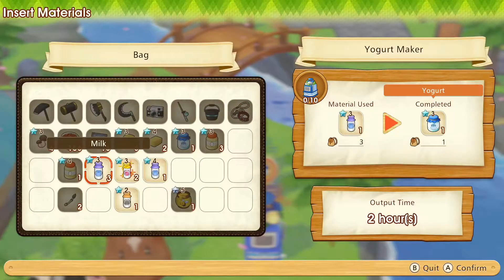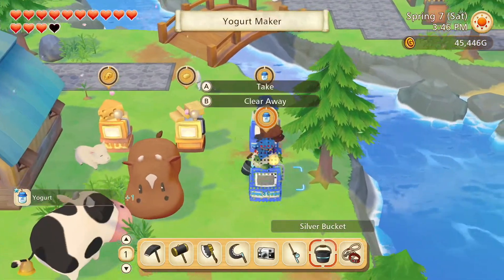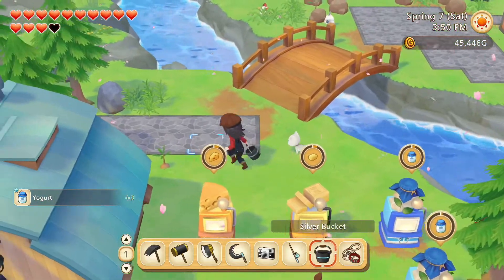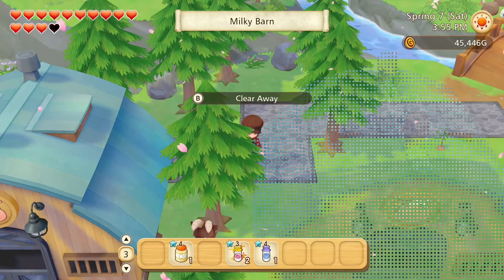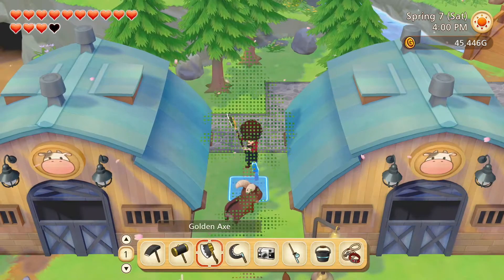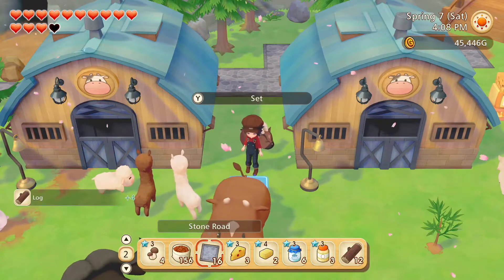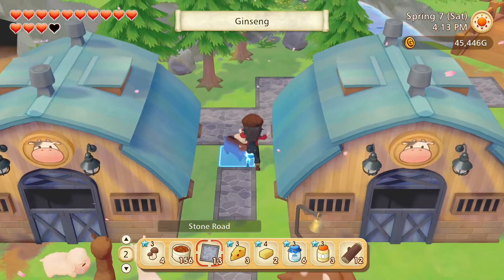Let's process all this milk. Actually the four star milk could go into the fridge again, because we have used some to make some birthday cakes. Let's get rid of these trees here and put down some path.